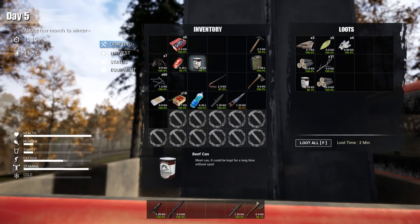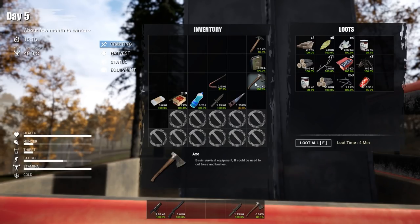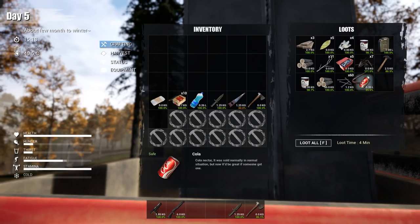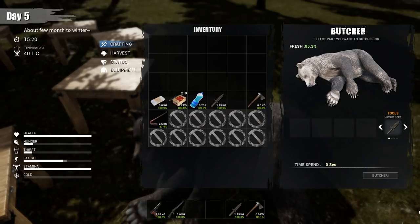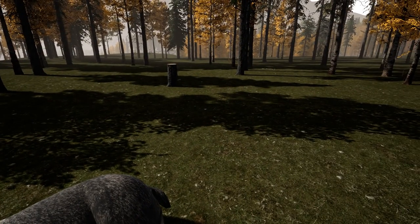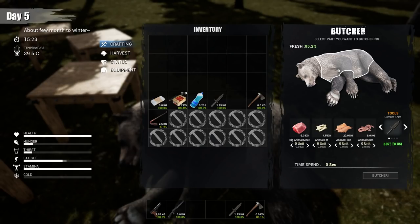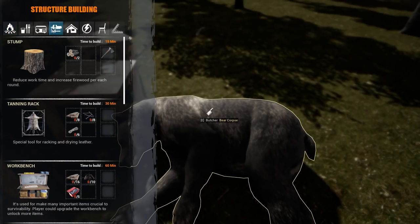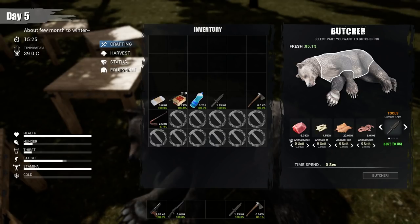Now we're gonna make some room in our inventory and cut that bear up something good. Cutting up the bear will take up quite a few inventory spaces. To cut up the bear you want a combat knife; if you cut up the bear's head you want the axe. Let's butcher him and take all the meat. I probably shouldn't bother taking all the meat because I can't salt it yet — I don't have a drying rack. Wait, can I make a drying rack today? Actually, yes we could!